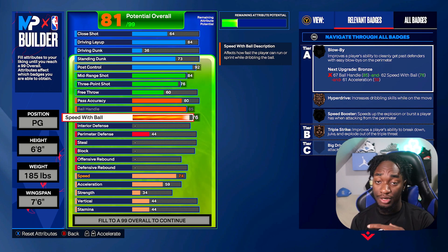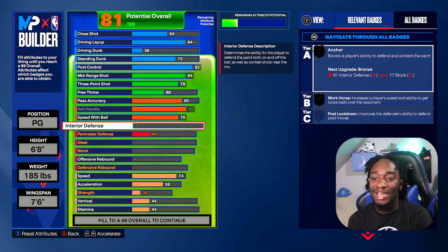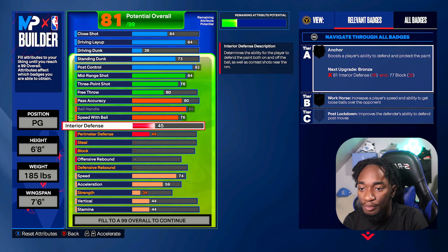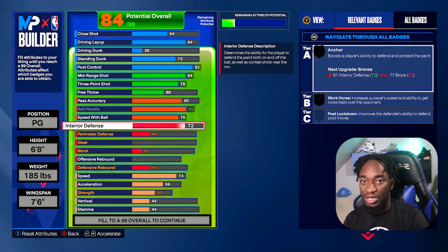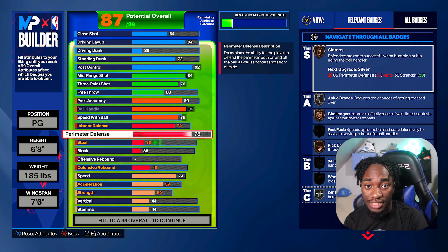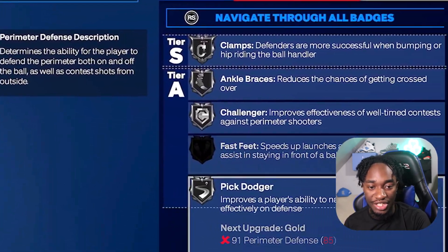For defense — I'm not gonna lie, this build could be a lockdown if you wanted to. Why am I able to do all this playmaking and still play valid defense? For interior defense, we're gonna upgrade this to a 72. A 72 will help us unlock Silver Anchor. We're able to get stops and make the switches we need. If a big man is trying to finish, we can at least get contests. For perimeter defense, we're gonna upgrade this to an 85, which allows us to get Silver Clamps and good defensive badges.